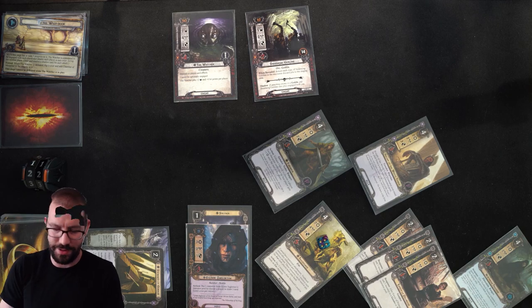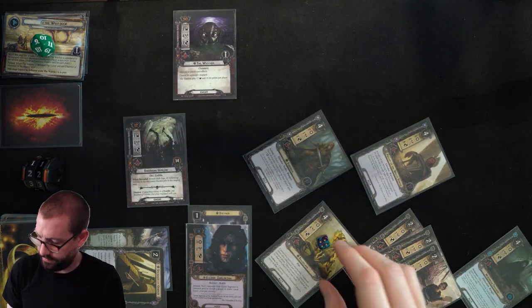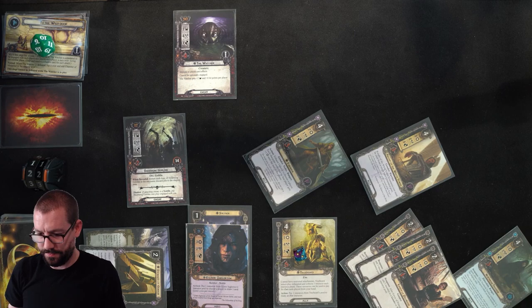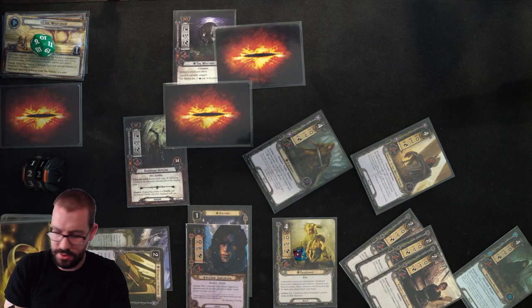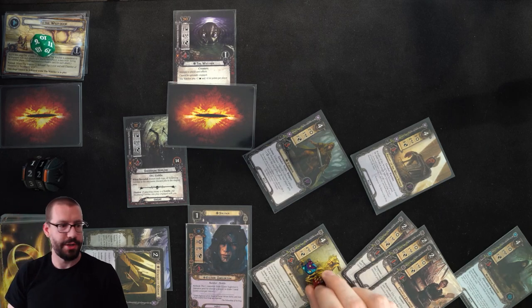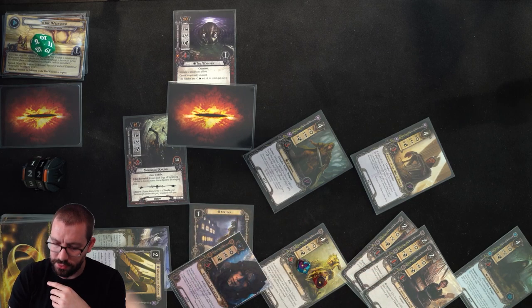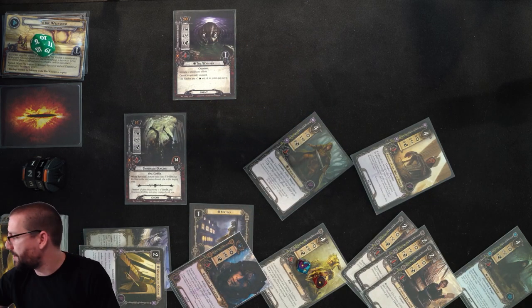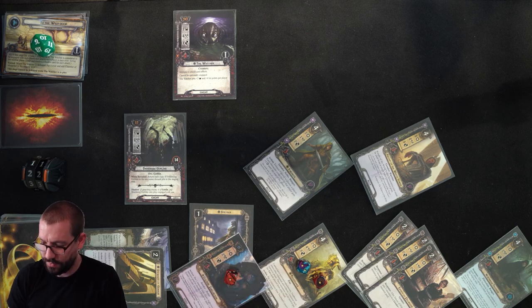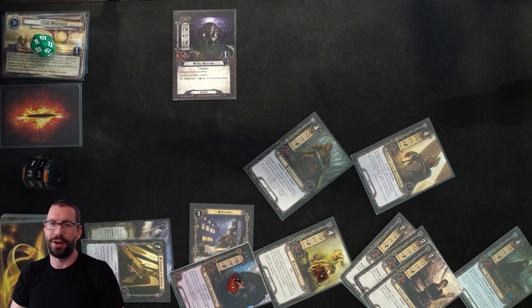I'm going to have to deal with both enemies. Treebeard is going to ready — I'll have him defend against the Watcher: no shadow, takes 1 damage. I'll have Gildor defend against the Swarming Goblins: no shadow, he takes 1 damage, which I should be able to heal off with Grey Wanderer. I can ready Treebeard one more time to take out the Swarming Goblins, so I'm at least better prepared for next round.